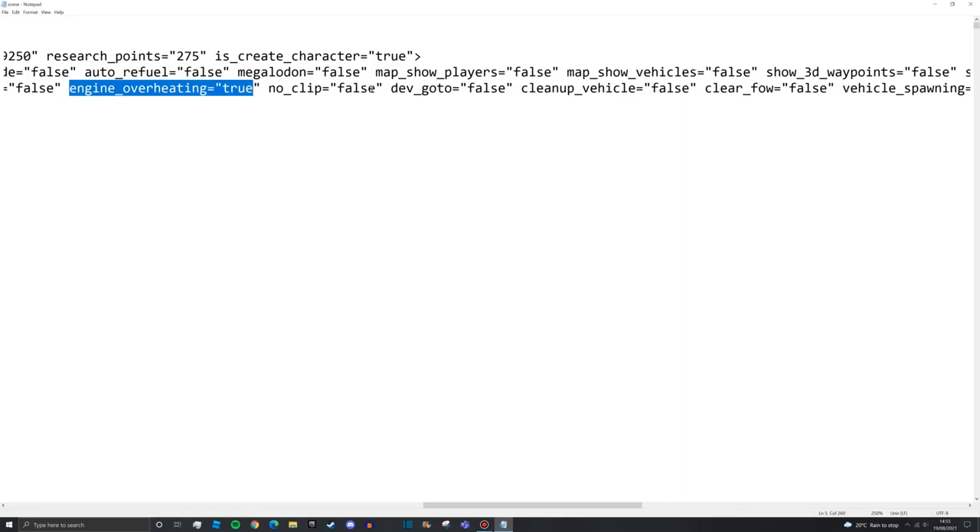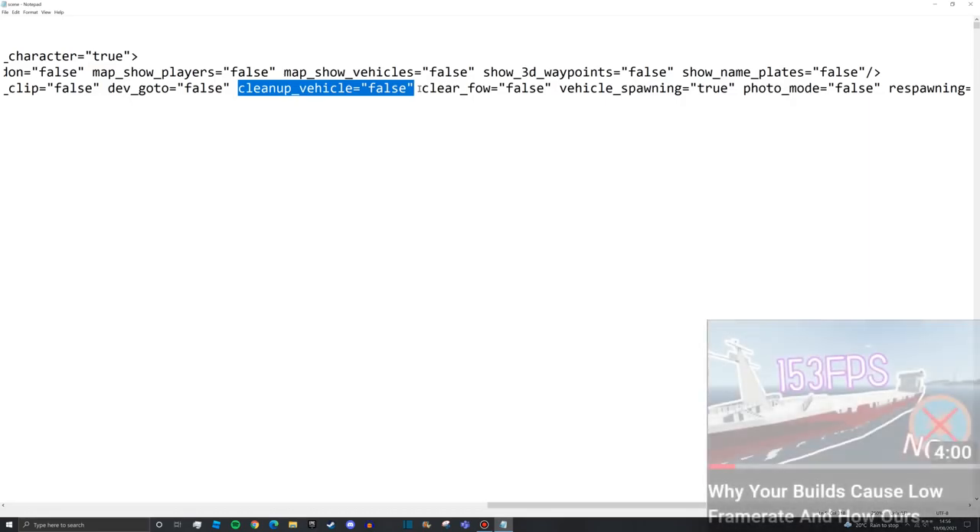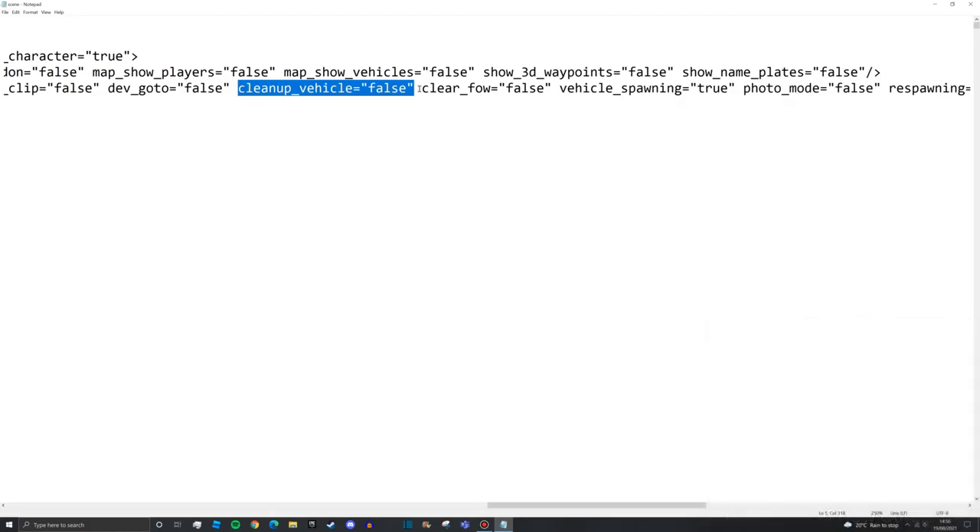No clip set to false - just leave that on. No clip enables you to fly at very high speed as a player and go wherever you want, so leave that as false in career. Cleanup vehicle - if you have a lot of players spawning unoptimized creations and causing lag, turning this to true allows you to clean up the whole map and remove every vehicle spawned in.